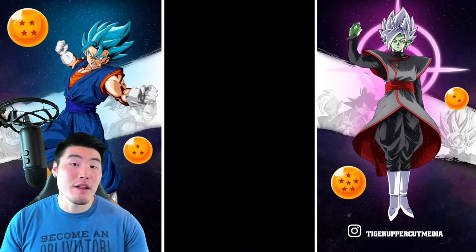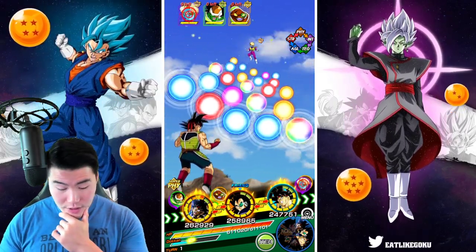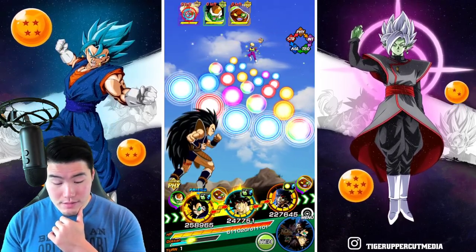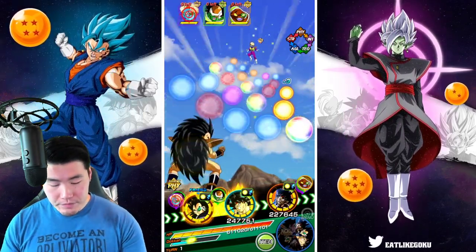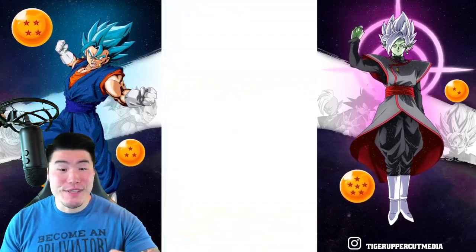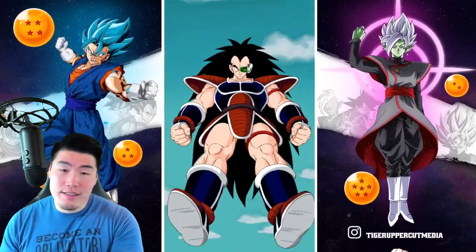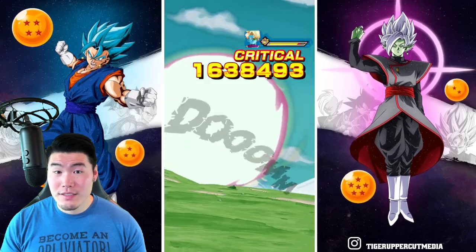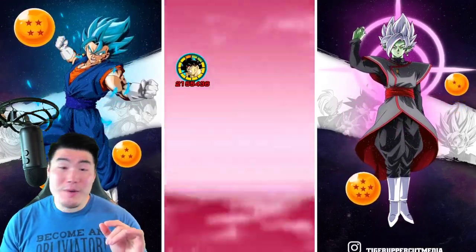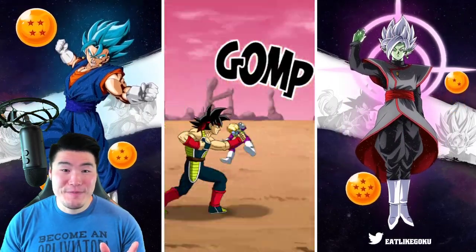That was a pretty good turn from Raditz, by the way. I gotta give him credit where it's due — that was pretty impressive. Okay, let's go for Luis here. Can we beat this fight right here on the first rotation? If we get an additional super, I think it's possible. With the additional super and the two Bardocks attacking after, we might be able to kill everybody. Oh, never mind — they have a lot more HP than I thought. That was like 10-15% at best. That was not a lot of damage.